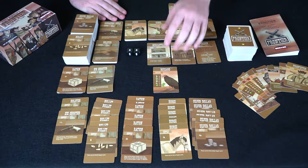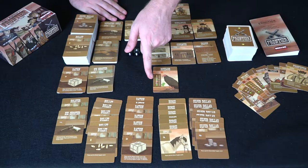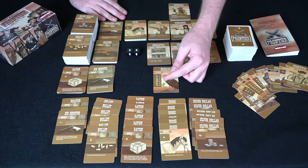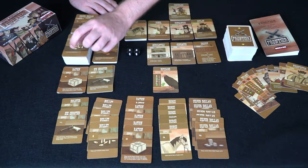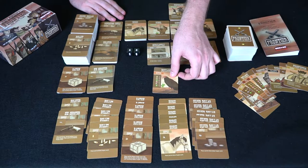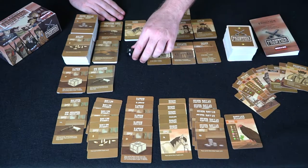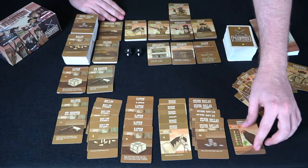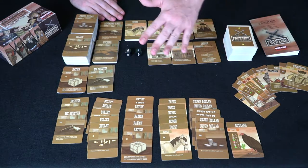For example, this critter card says you need to spend a bullet or a ration to defeat it. If you do, you gain one stamina and one victory point. If you choose to run away you spend a horse and lose a stamina. I'll just shoot it down with one bullet and collect the bonus victory point and bonus stamina. Cards go to your bounty pile, then everybody else takes a turn.